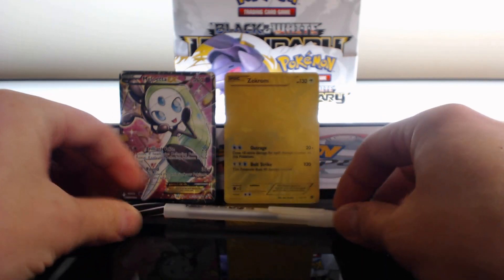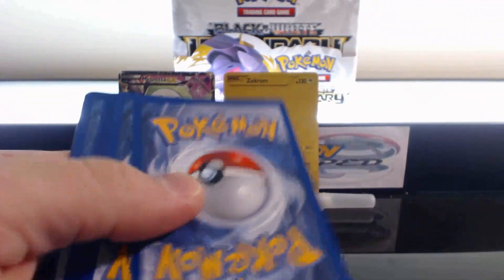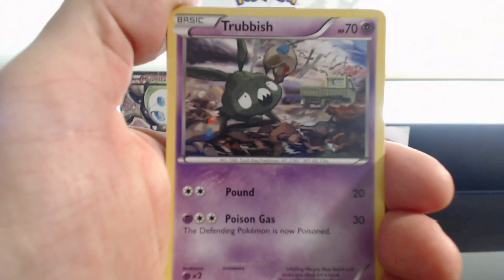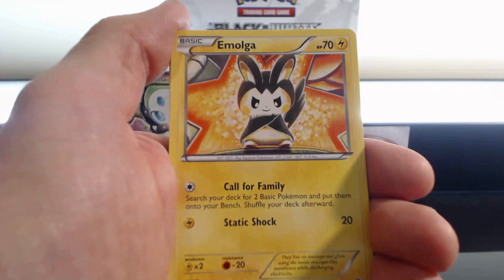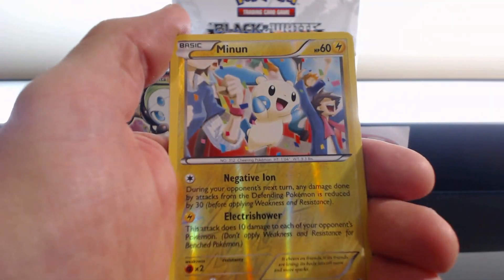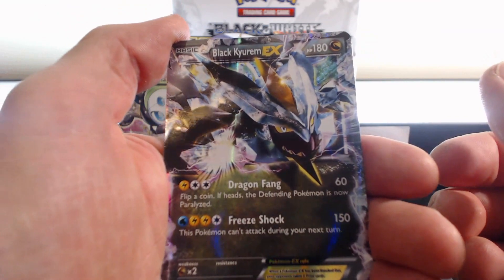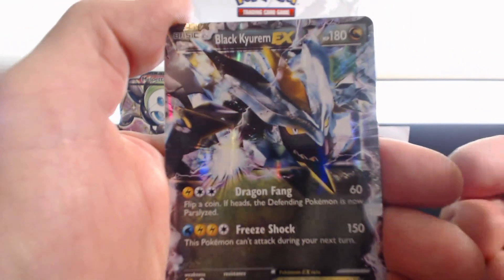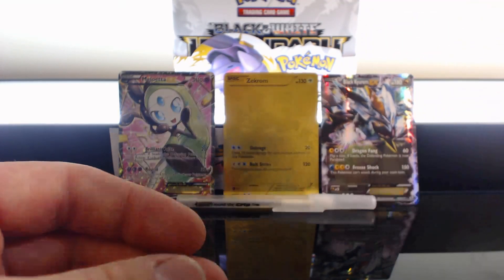I've got a pen here — I wonder if this will gently hold those cards up, because I know they're gonna fall over. Trubbish, Tympole, Zorua, Deino, Torchic, Emolga, Servine, Minun. Nice! Black Kyurem EX! What an awesome card this is, followed by a Stunfisk. Nice! Oh yeah. Sweet!